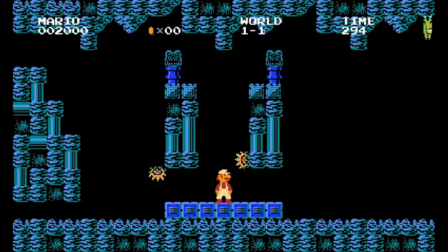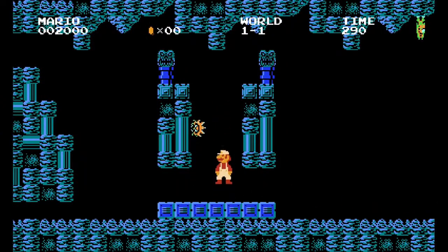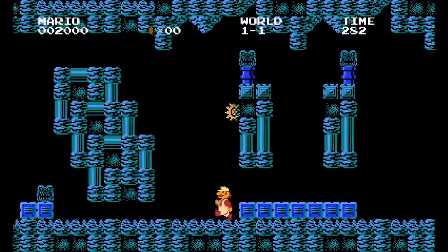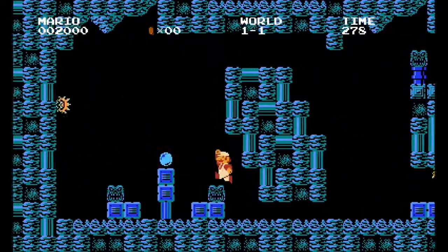Let's see what Mario can do. He can kill some Metroid enemies. He can't jump as high as Samus, so he might have to go under some stuff, or change to Samus.